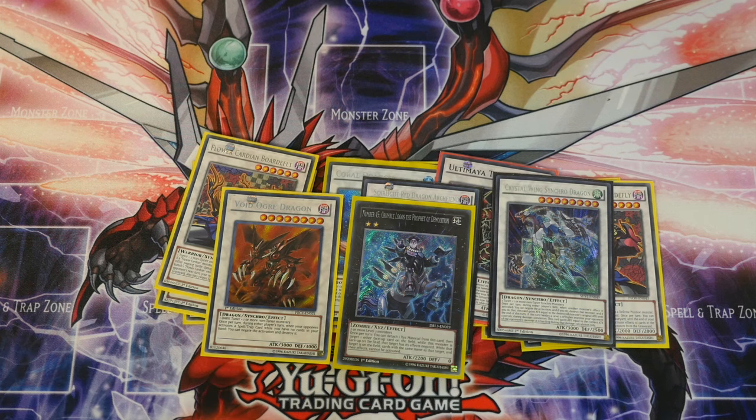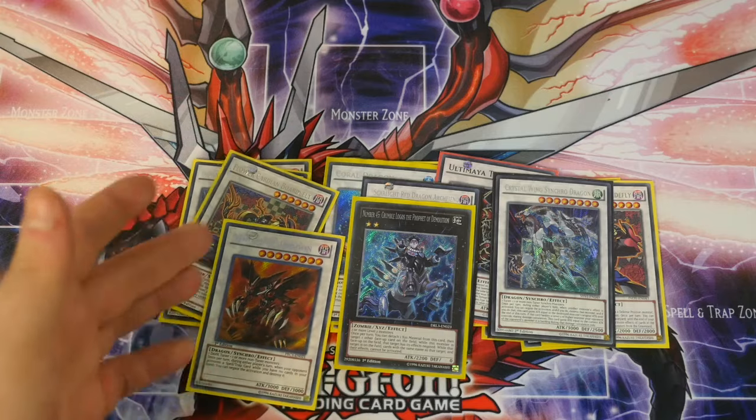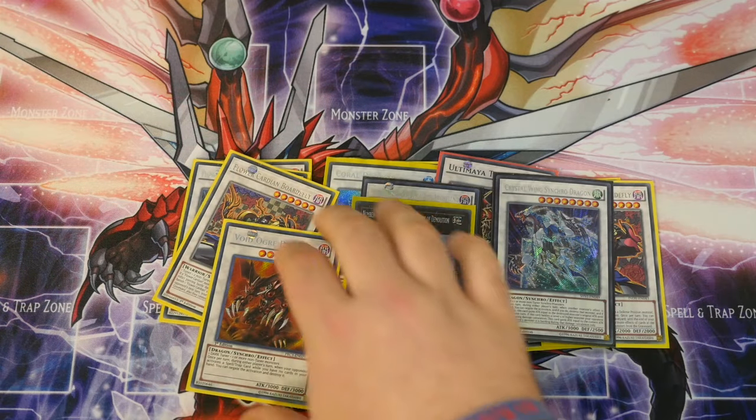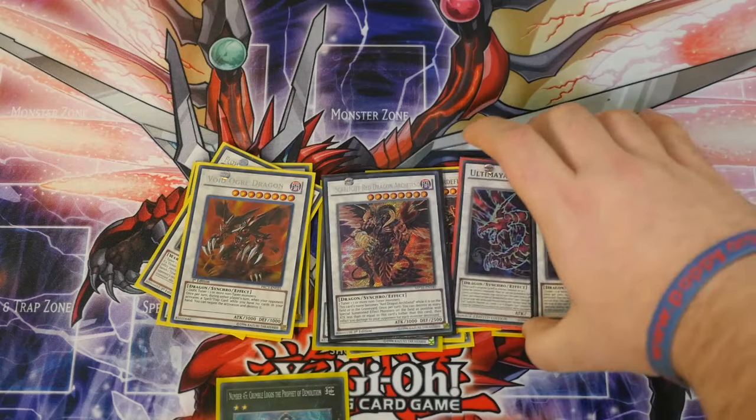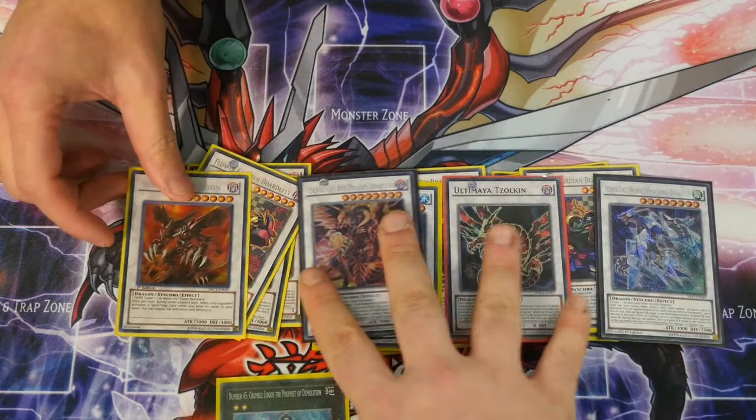So this is a straightforward Flower Cardian deck — James has done a very good job explaining what each card does. As mentioned at the start, this can easily be a £30 or less budget deck by removing these four cards.